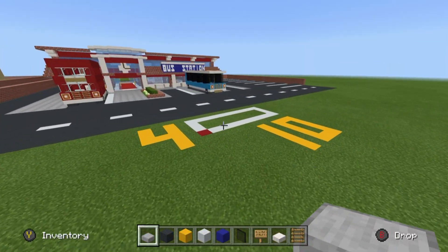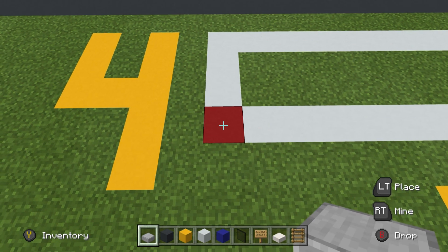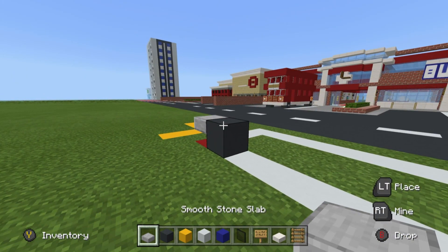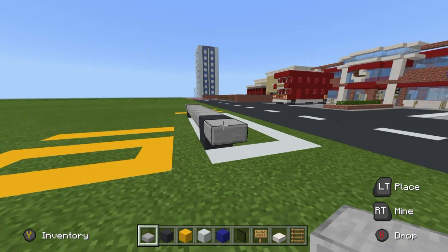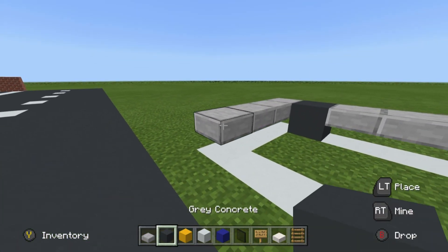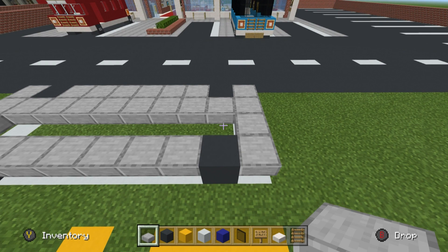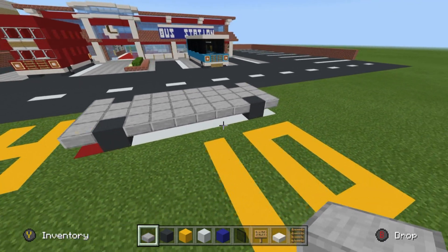Step one: come all the way over to the front left hand corner of your grid. We need to place a floating smooth stone slab just half off the ground, then right next to that slab place a gray concrete, then six more slabs, then a gray concrete, and then another slab. Extend that slab across by three, copy that pattern on the opposite side, join it together, and fill the center of the bottom using slabs. That is the base of the bus.